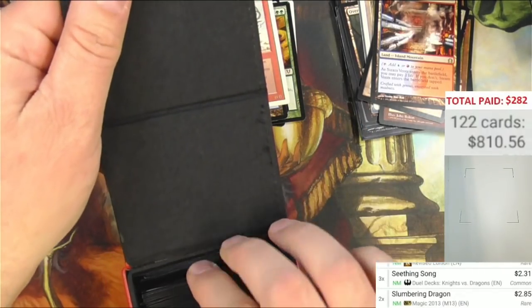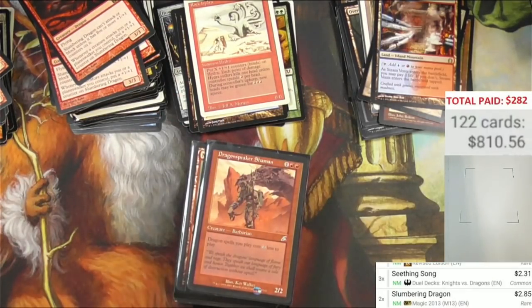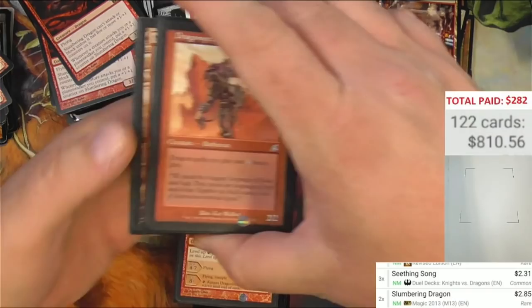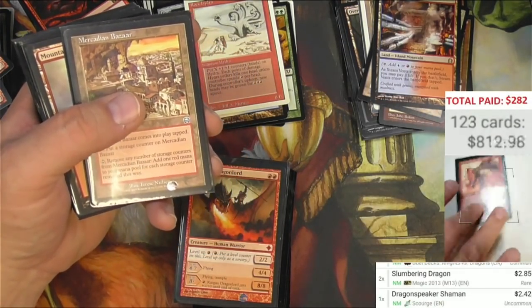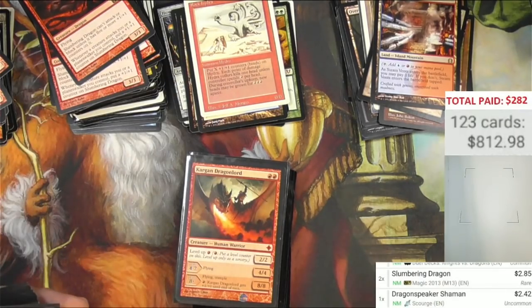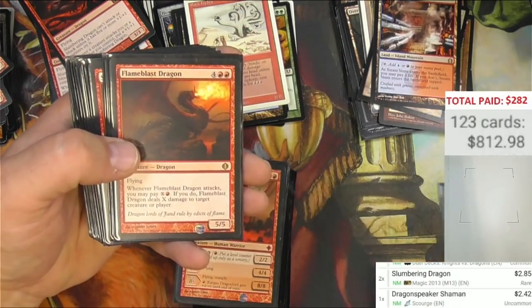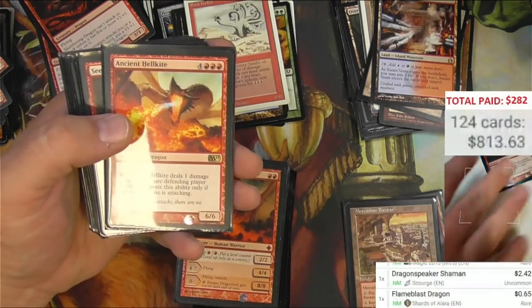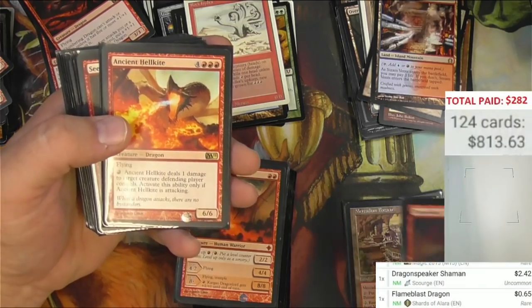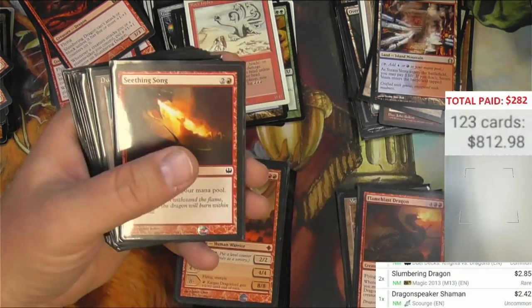The last box out of this is a red box. Dragon Speaker Shaman — it's a Dragon deck here. And there's a Mythic. Dragon Speaker Shaman, I can scan it through the sleeve — $2.42. Flame Blast Dragon, Ancient Hellkite. I might just leave this as a deck — maybe I'll just play Dragons and add to it.